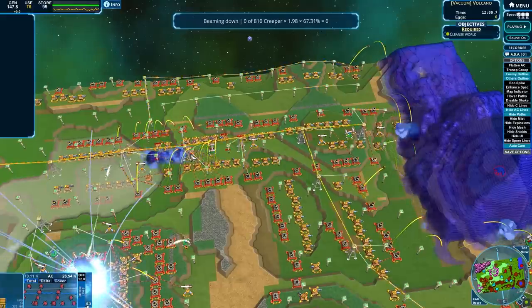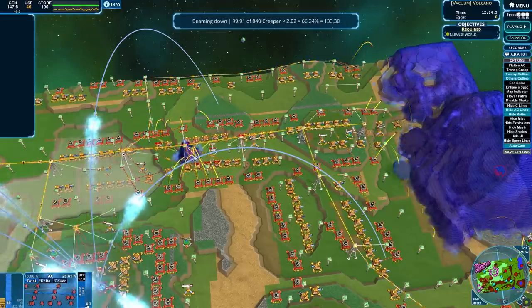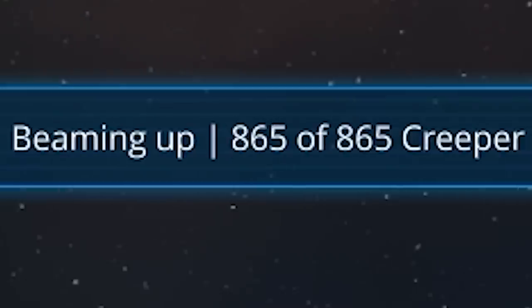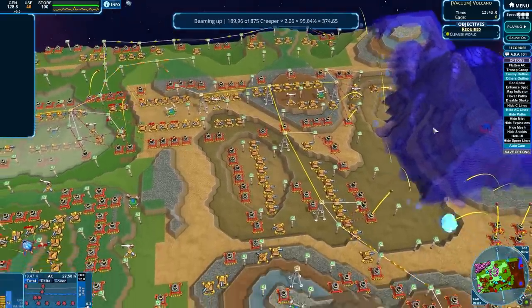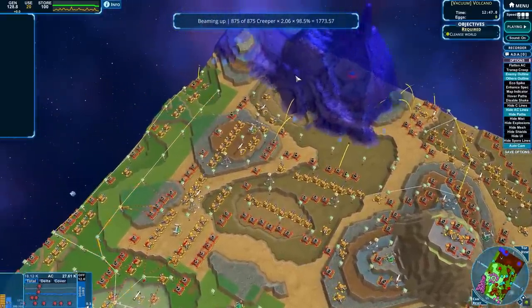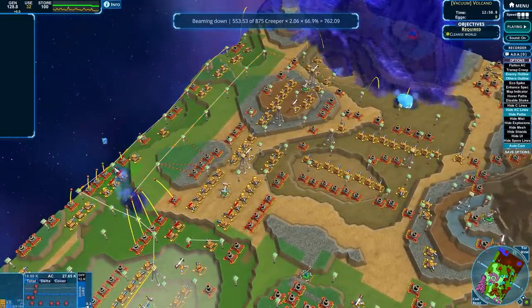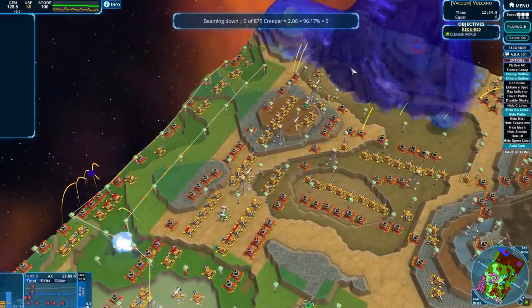Don't beam down yet. I guess we could be trying to snipe out their missile launchers as well — might make sense. We're actually picking up a lot of creep now. A whole big section of the map has been turned off. I guess it isn't impossible for us just to free up a little bit more over here.